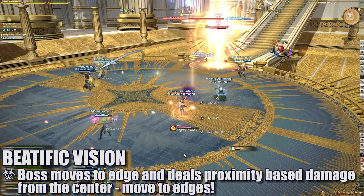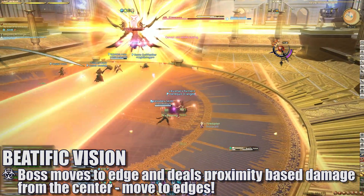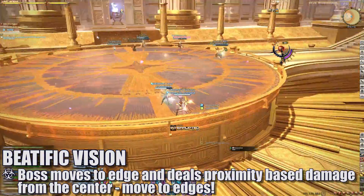Periodically, the boss can move to an edge and cast Beautific Vision. This will do proximity-based damage from the center of the room, and all players must immediately move to one of the sides to minimize damage.